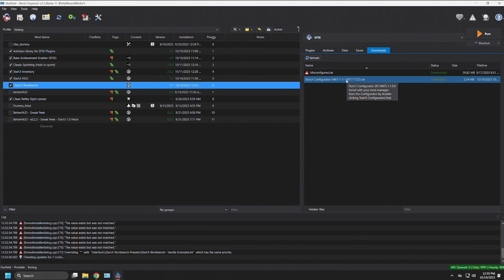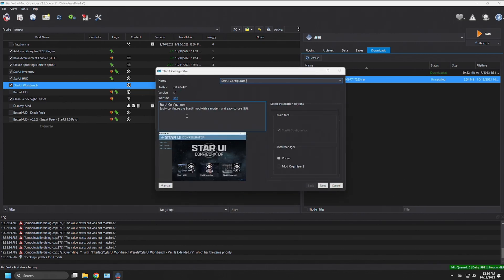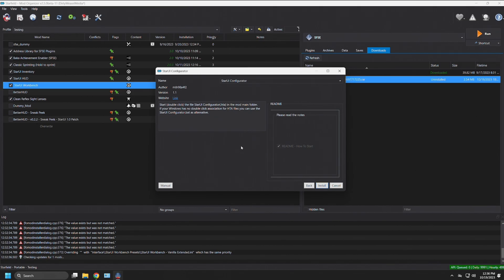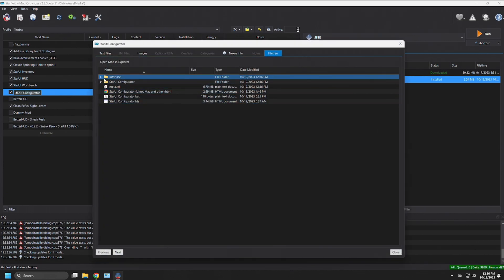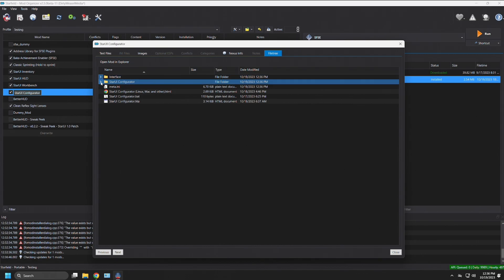You have a couple of choices when it comes to installation location. It doesn't matter where you install it, but for sanity's sake I'd suggest placing it right after the most recent Star UI mod — Star UI Workbench — in chronological order. There are no overwrites to worry about. This is the FOMOD you'll get: similar to before, you'll see Vortex and Mod Organizer 2 options, click next. Because MO2 is all virtual, installation is easy. Click to install, and inside you have an empty Interface folder — which will become very important — and the Star UI Configurator folder with JSON files.